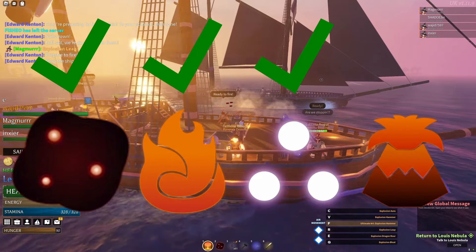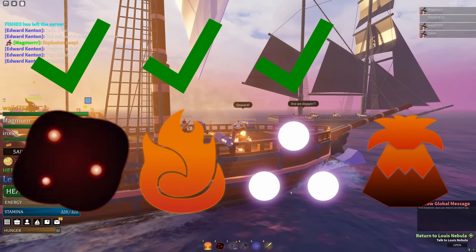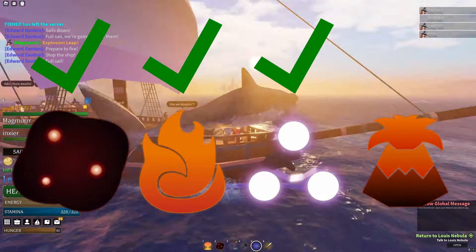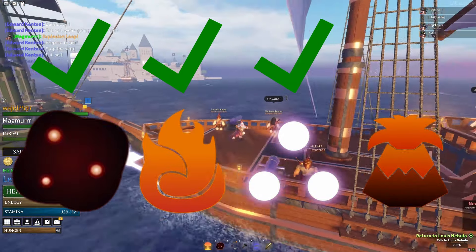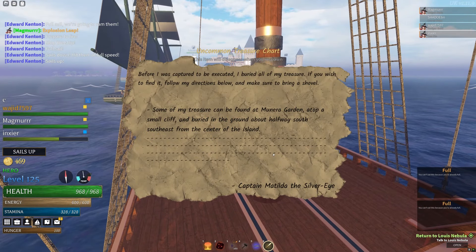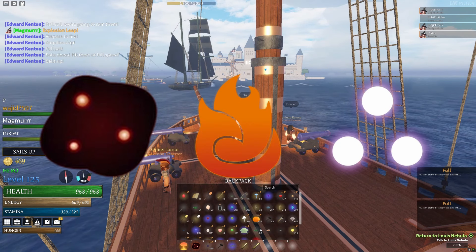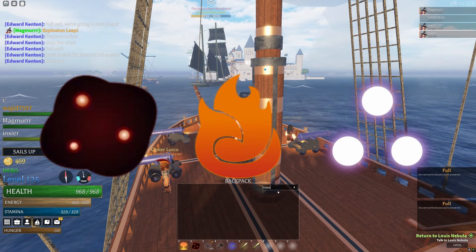Even though magma can react with explosion for an extra 10% damage, it cannot be used to petrify enemies, which is the main reaction you'll be using explosion for, and so you should avoid it. When you hit a charred opponent with ash, fire, or plasma, they will immediately become petrified.